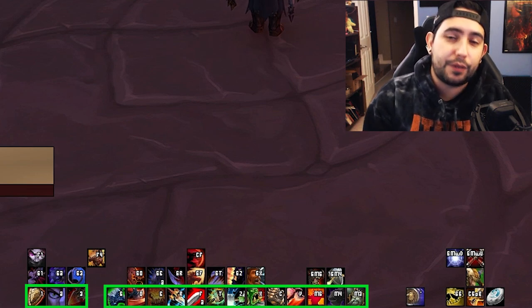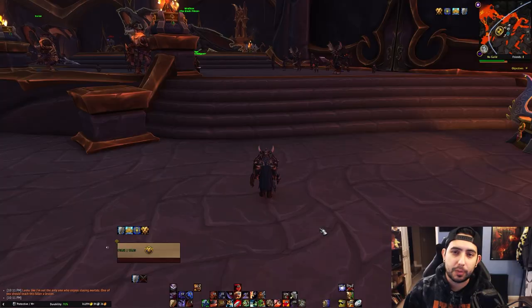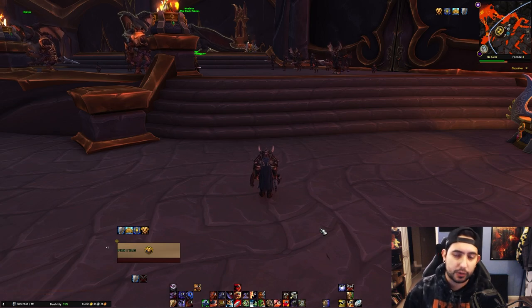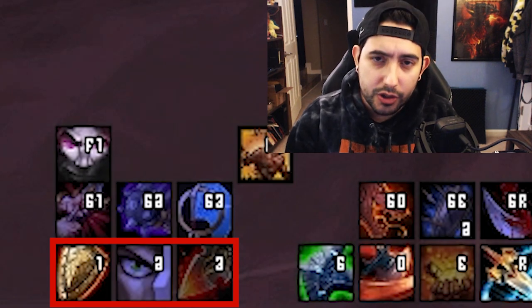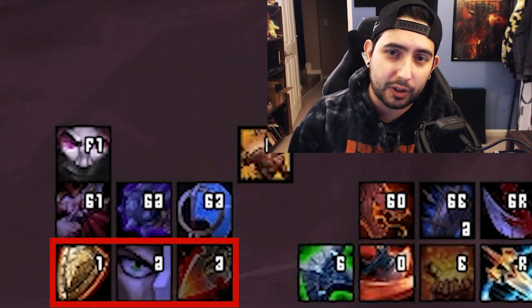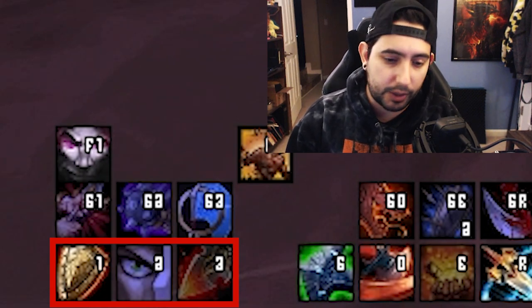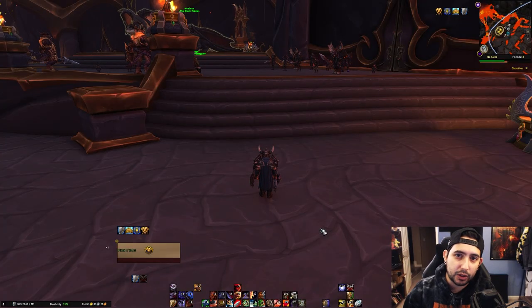Whereas if you hit a defensive cooldown by accident, that's kind of a big detriment. Like on Warriors, a big ticket ability like Shield Wall — you don't want to accidentally hit Shield Wall. You're going to be missing out on a huge defensive cooldown. So making that a little bit harder to hit is super helpful, whereas something like Execute, Revenge, or Shield Bash you want very easily accessible. If you bump them by accident, it's not going to affect you negatively.